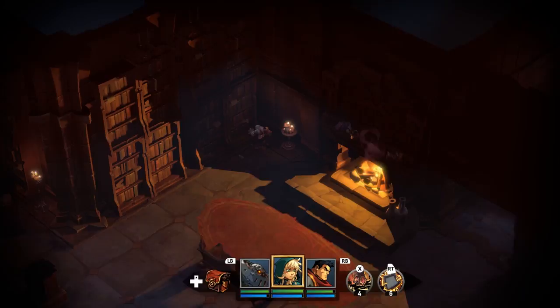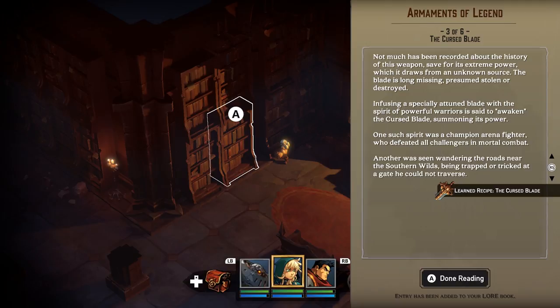Curse Blade — this is Garrison's thing. They talked about this earlier. Not much has been recorded about the history of this weapon, save for its extreme power, which draws from an unknown source. The blade is long missing, presumed stolen or destroyed. Infused using a specifically attuned blade with the spirit of powerful warriors, it is said to awaken the cursed blade, summoning its power. One such spirit was a champion arena fighter who defeated all challengers in mortal combat. Another was seen wandering roads near the southern wilds, being trapped at a gate he could not traverse.